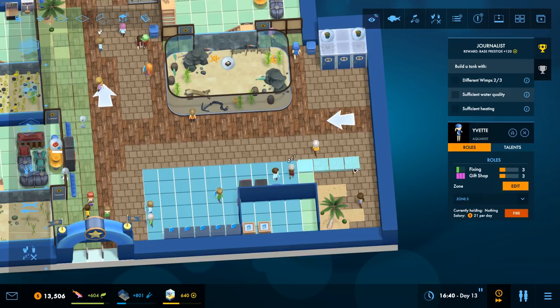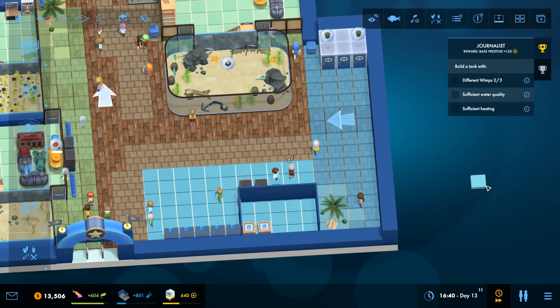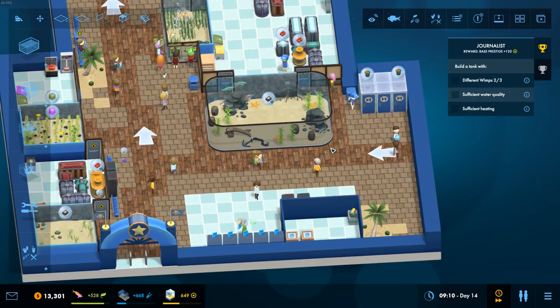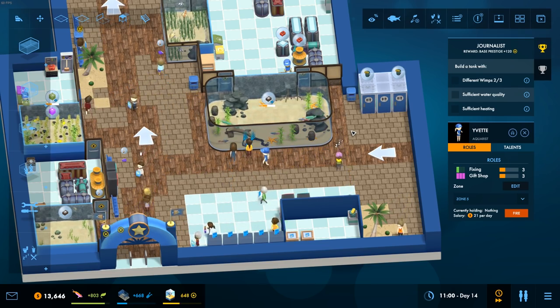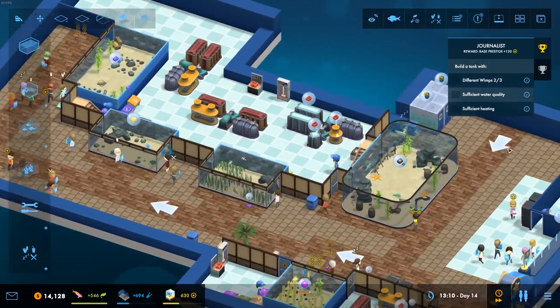Zone five is actually going to come right up to here. And Yvette, you are now on zone five. I'm hoping you can clean as well — because we don't have actually anyone who can clean yet. So come and put your sponge down here and see if you get on that. Currently holding nothing. Maybe Yvette has to level up before she will do it. She's wandering. Are you wandering anywhere in particular? No, just having a wander around. Well, we'll keep an eye on her and see if she's actually able to fix that.